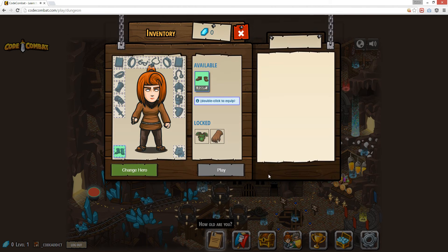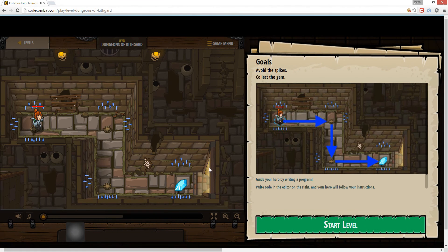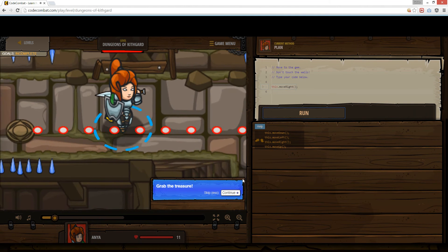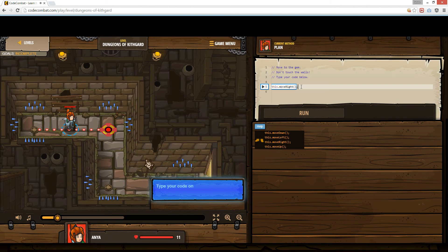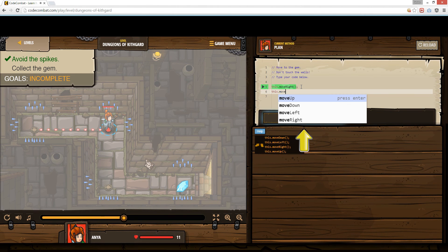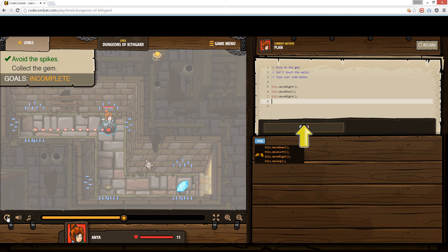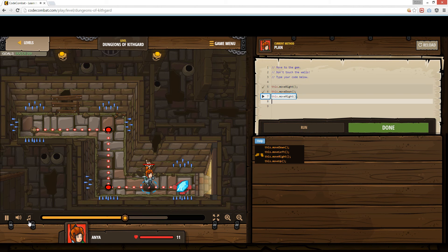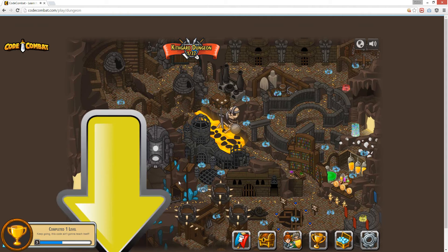Drop scripts. Double click that, play this. Move right — hold on. I just want to move down, this move down, and then this move right. That's it, okay, done.